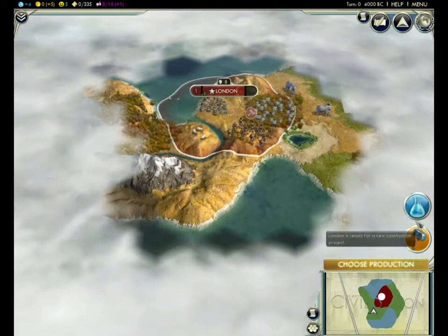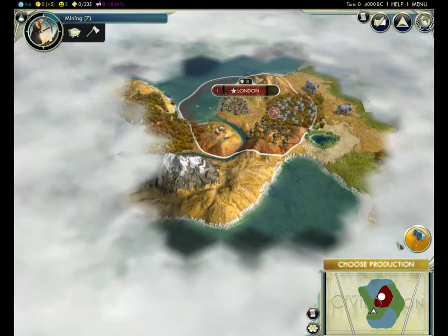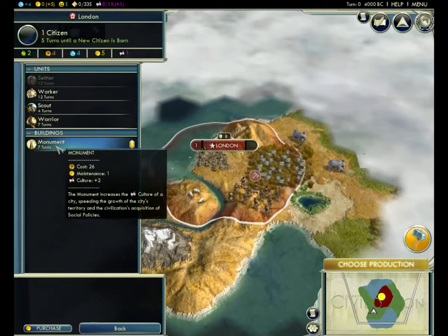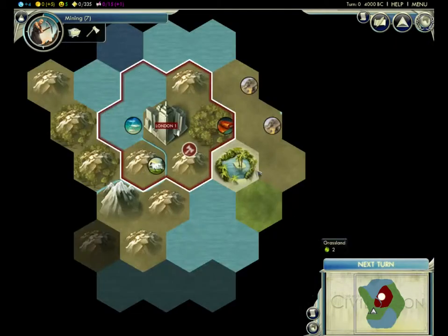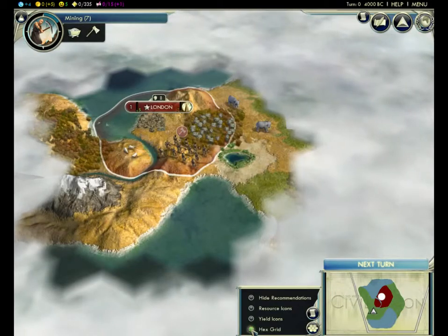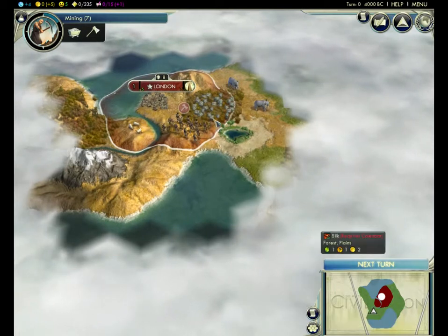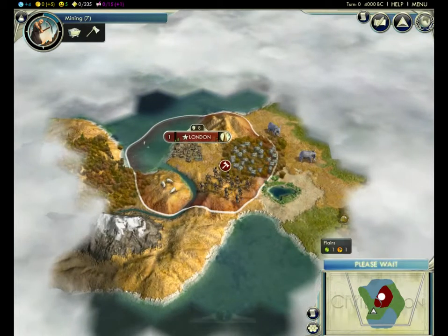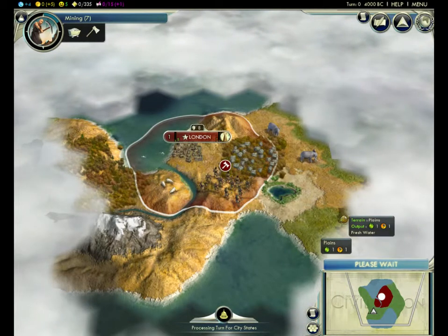I'll talk about this game as if you guys didn't know, because I'm not sure if any of you know it. One thing I like about this game is it's in a hexagonal format. It's really interesting because it makes it more realistic — you can be attacked from six different sides at once, which is more realistic. It's not like you'd only be attacked from four sides like most strategy games.